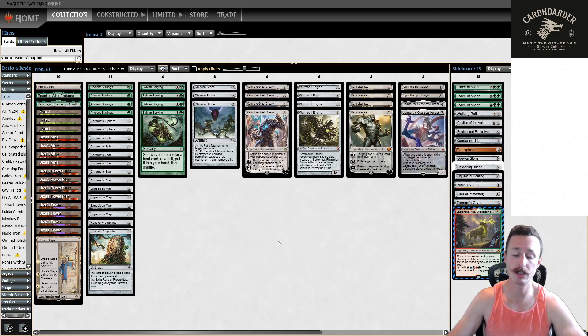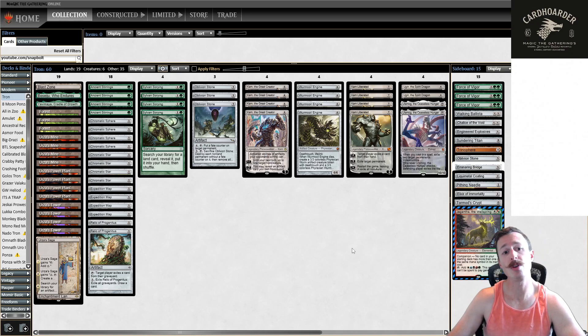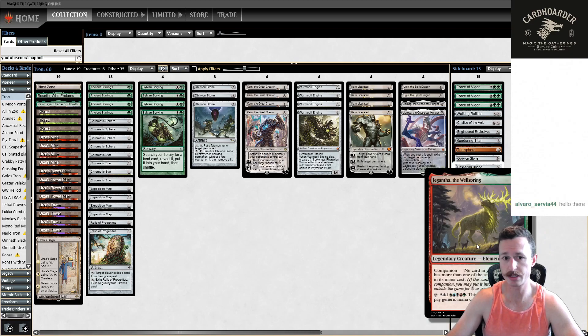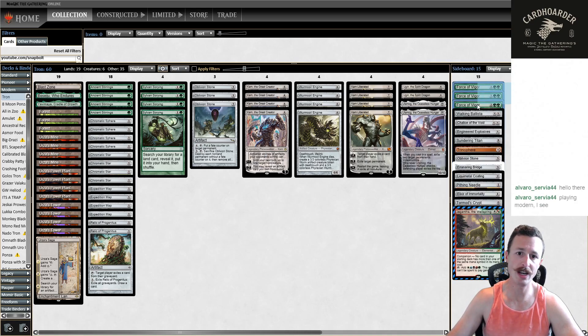Often this deck mulligans a lot, but if you mulligan down to two or three and Tron up early, casting Gigantha can buy a turn or two. You might notice three Force of Vigor in the board as well. When you board those in, you lose access to Gigantha Companion, but I think it's worth it. Against Amulet and Hammer — two rough matchups — Force of Vigor is your best option there.